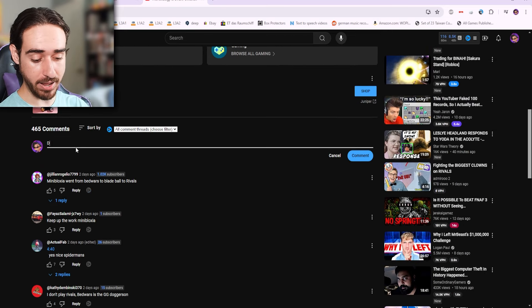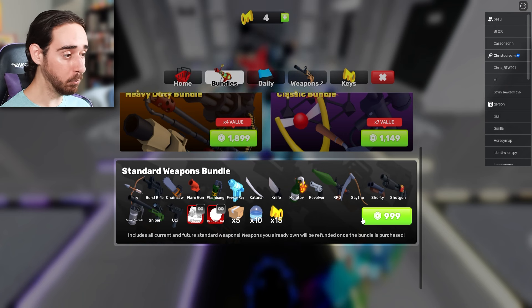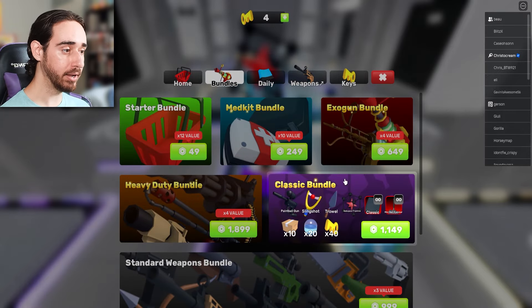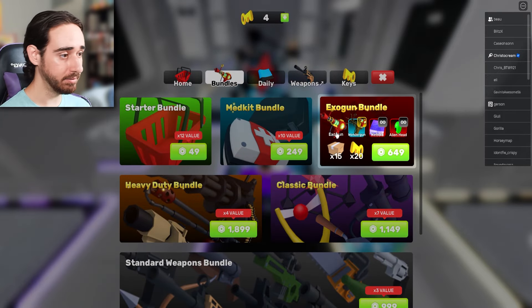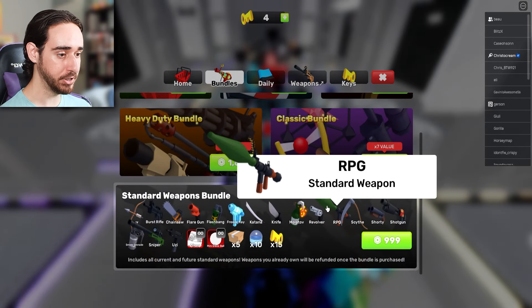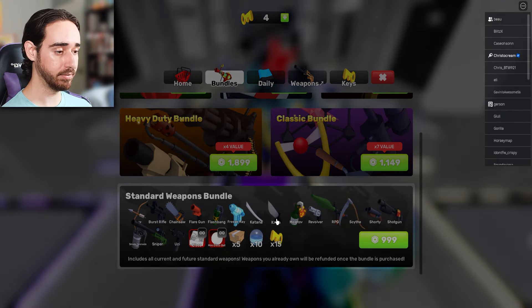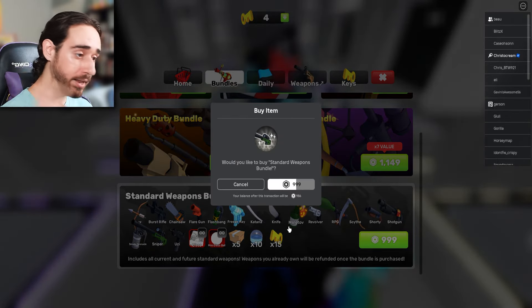Now first, we have to write a hate comment - 'delete your channel, please' - and let's just send that to him. And now we're gonna buy this one. The Ray Gun, it's in this pack. He said in the video you don't need it, you can use any secondary, and I don't even know where the health kit is, so I'm gonna use the RPG right here, the Katana, probably the Uzi, and then something else like the Molotov. So let's go ahead and buy this.